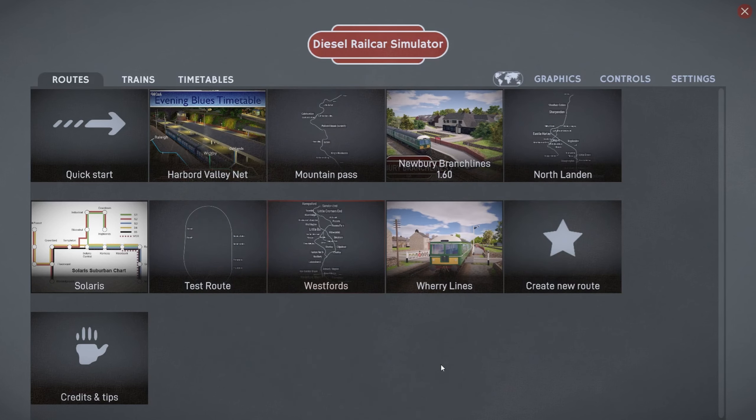In January, we took a look at the beta graphic updates in Diesel Railcast Simulator. At that point, two of the three maps — Mountain Pass and North Landon — that come with the game had been updated. A couple of days ago, the third map, Westfords, also received an update. So today, we're going to take a look.